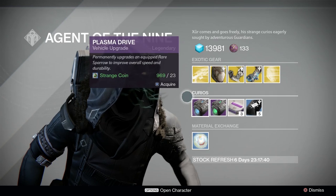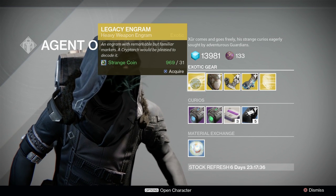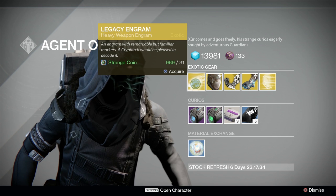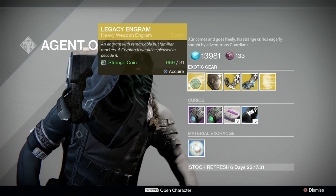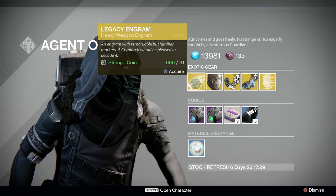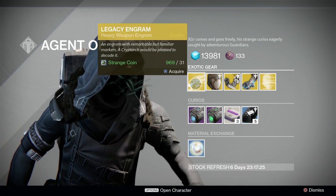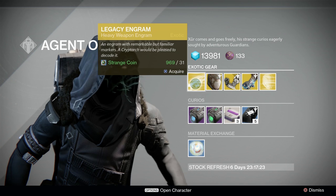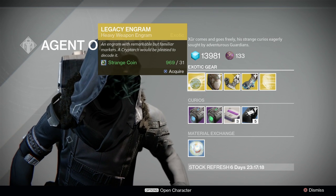Finally, Xur will sell a legacy engram every week. These will contain a year 1 exotic at year 1 attack and defense levels for people who want to collect everything. They are also biased towards exotics that you don't already have in your blueprint vendor, excluding Necrochasm and Vex Mythoclast, which still drop in their respective sources.